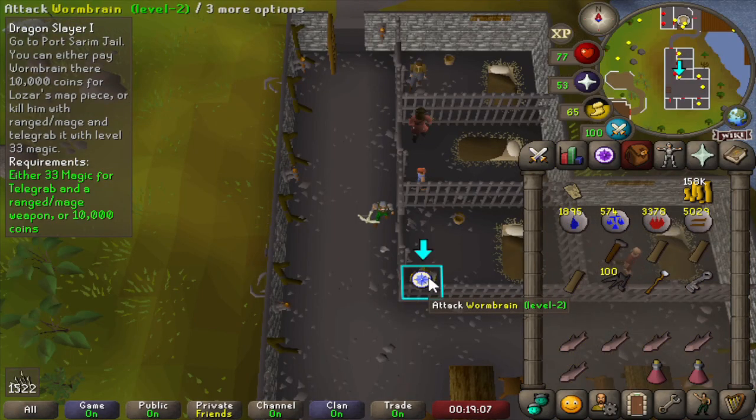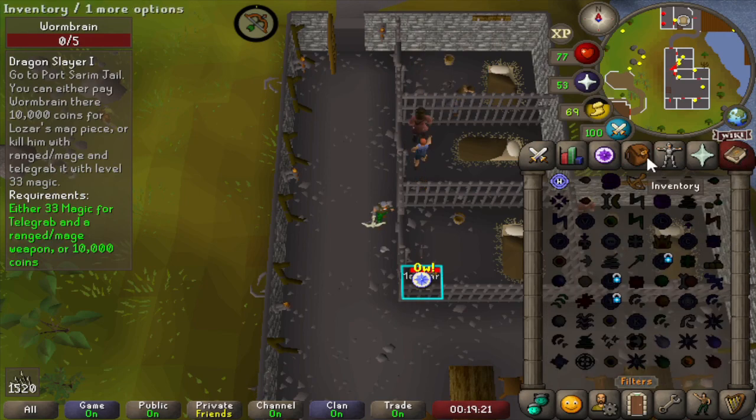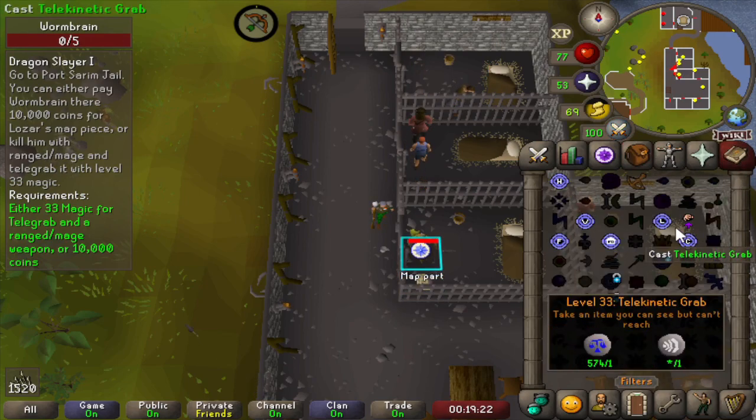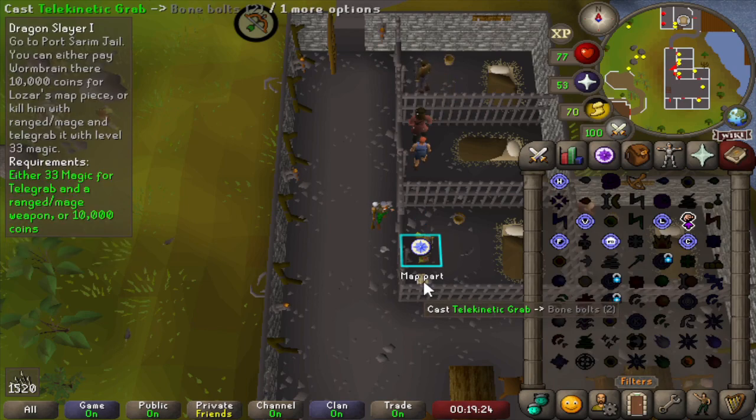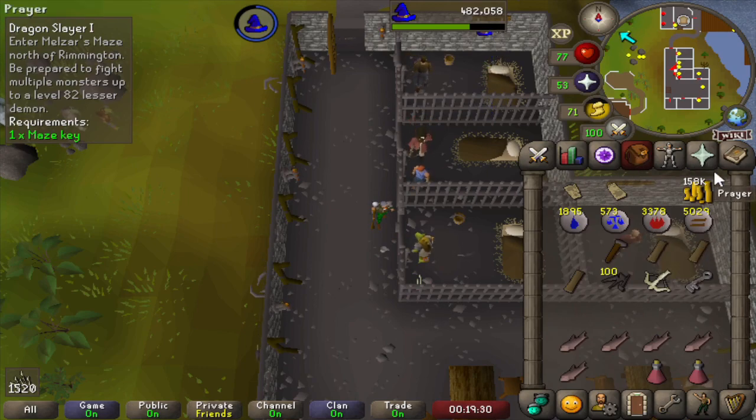Wormbrain here has the next part of the map, but we need to pay him 10,000 gold pieces. Let's just kill him for it instead — that's going to be easier. And now to just use telekinetic grab on the map part. There we go, two out of three, one more to go.